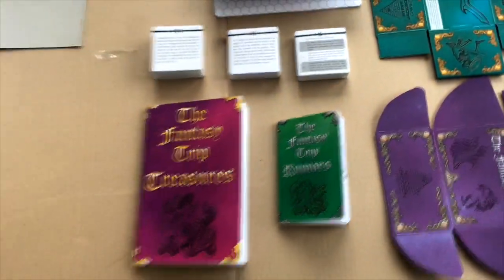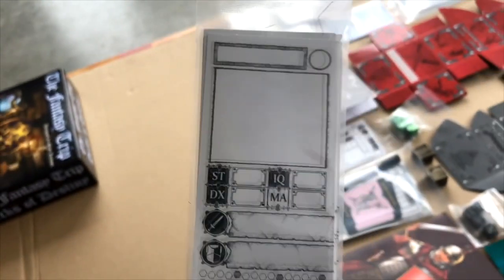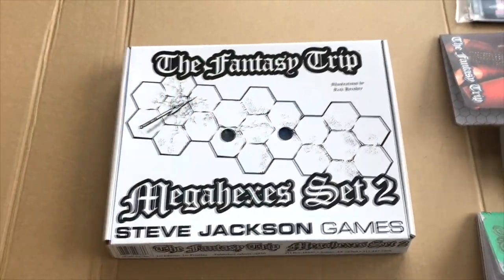These are bookmarks that also serve as NPC or character cards — you can use them as placeholders or as character cards. Look at all of that stuff. Now we get down to the Mega Hexes Set Two, which is an addendum to the Mega Hexes set included with the original Fantasy Trip Kickstarter.